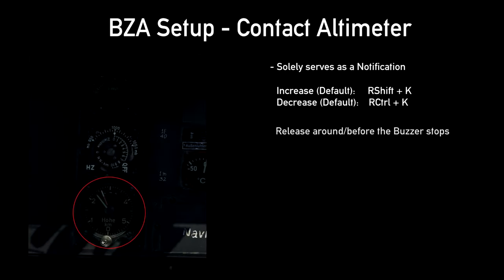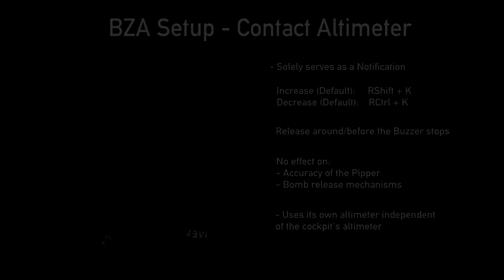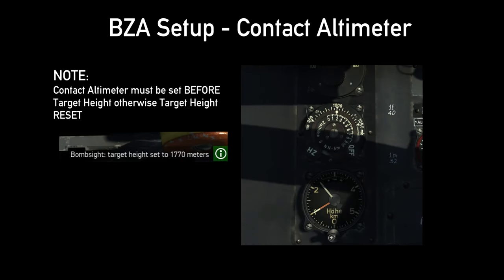The bomb should be released around or before when the buzzer stops. This is because the BZA solution has been calculated based on the winds at the very same altitude set on the contact altimeter, which is also the same altitude at which the bomb should be released. To clarify some misconceptions: the contact altimeter has no control over the accuracy of the bomb solution nor the bomb release mechanisms — it simply serves to notify the pilot he has arrived at his set altitude. It is not linked to the cockpit altimeter but runs independently off its own equivalent. Lastly, the contact altimeter must be set before the target elevation; otherwise the elevation setting will be reset.